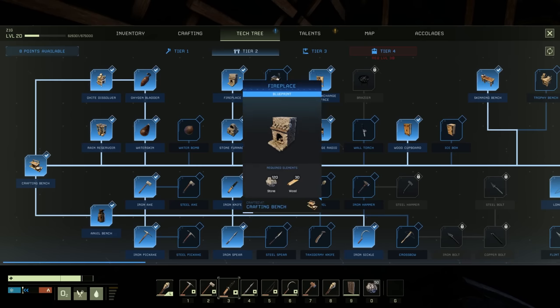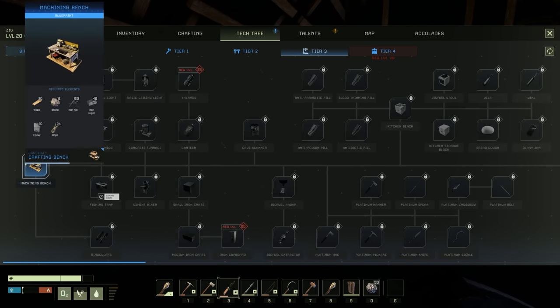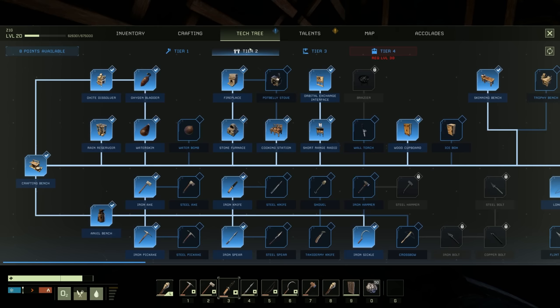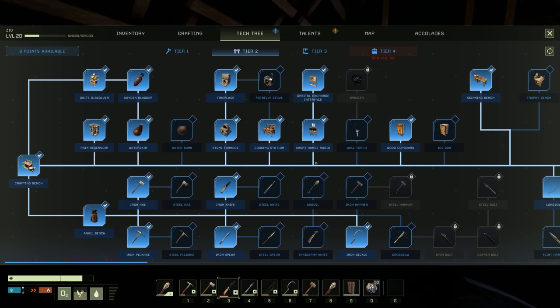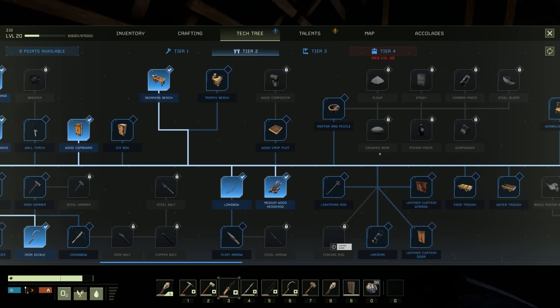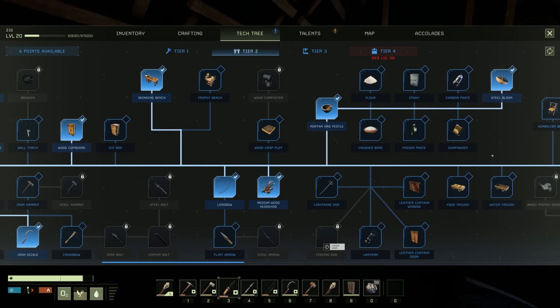Under the tech tree I believe there's a mortar and pestle that we need to unlock. Oh, we got tier three stuff - that's nice. But we haven't finished messing with tier two stuff yet. Mortar and pestle - yeah, we're gonna need that because it's going to allow us to make steel bloom, which is then going to allow us to make steel. We've got to get that steel bloom.